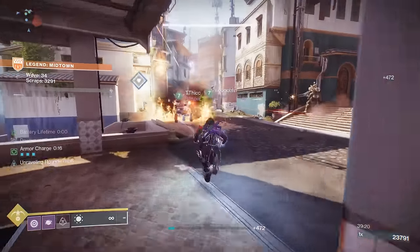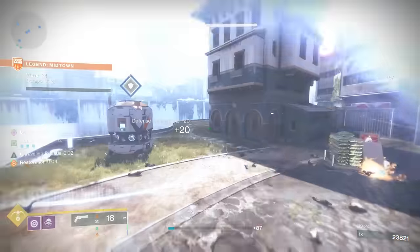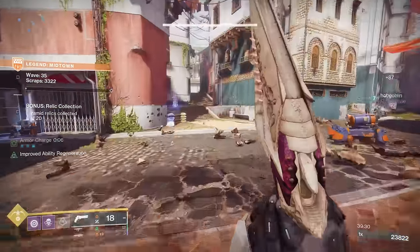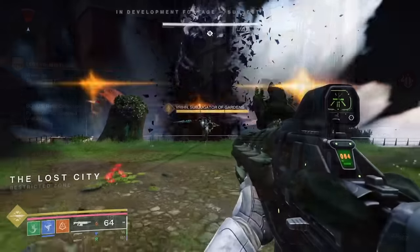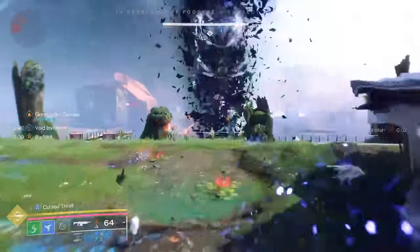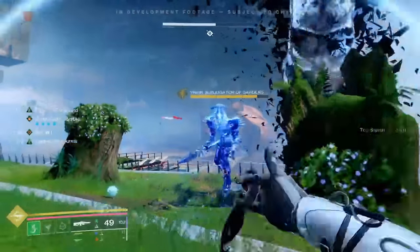Now let's talk about that Final Shape gameplay reveal, because since then Bungie has actually come out with supplemental articles diving even more into the Final Shape, with the focus being on Prismatic. So what the heck is Prismatic? Well, it's a new subclass — instead of selecting Strand or Solar, you can select Prismatic.